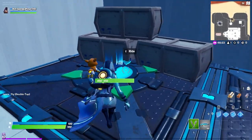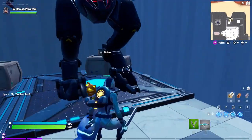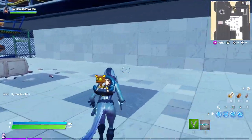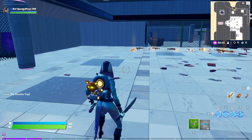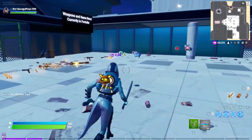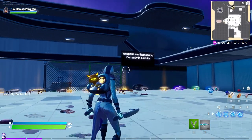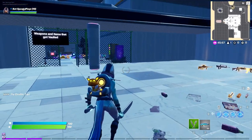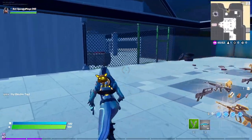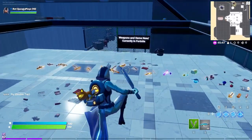Driftboards are gone, which is unfortunate. And the Baller is gone, because everyone hated those things — they needed to leave immediately. Also, all the old locations from the original map are gone except for Salty Springs, Retail Row, and Pleasant Park, which are still here. I didn't actually expect three locations to still be with us, but hey, it's Fortnite, they can do whatever they want.